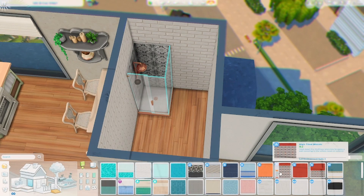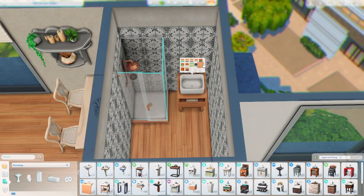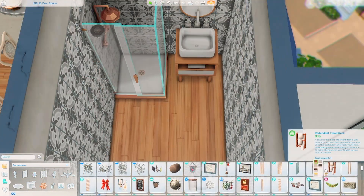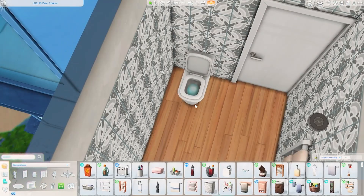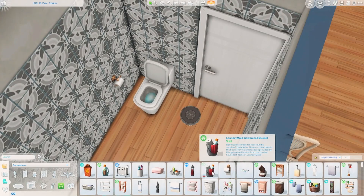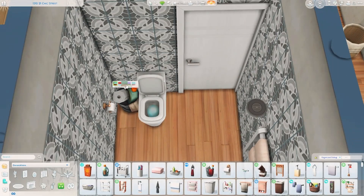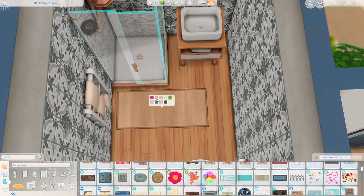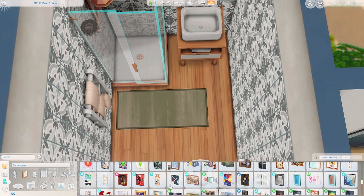A bit later on I changed the frames of the photos to a lighter brown swatch. I thought I'd show the bathroom build too. I don't always include it, but with apartments I tend to always include it because it tends to be a shorter video with fewer rooms. I quite liked the look of it. I'm not 100% sure if it really matches the theme — I feel like it does, but then if I look at it for too long I'm a bit like, does it really match?